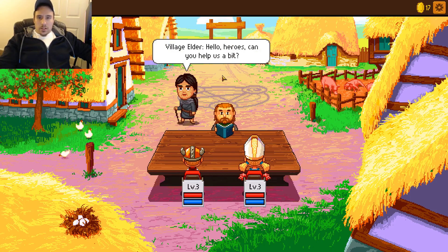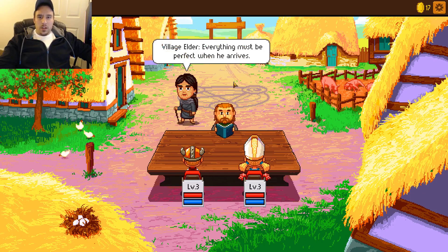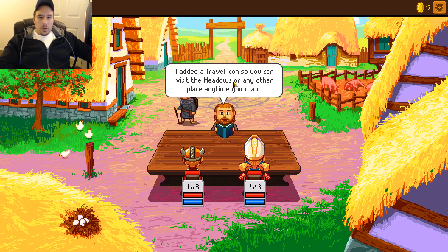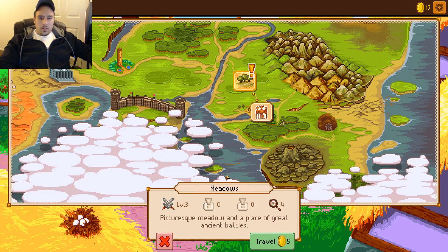So let's do this next quest. Hello heroes, can you help us a bit? Lately our pristine river has begun to stink horribly and the famous traveling craftsman is on the way to our village. Everything must be perfect when he arrives. Maybe there's something wrong with the upper river. I added a travel icon so you can now visit the meadows or any other place anytime you want. Investigate what's wrong with the meadows. So we'll definitely do that.